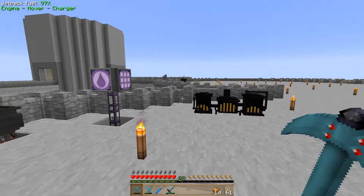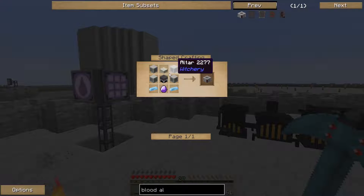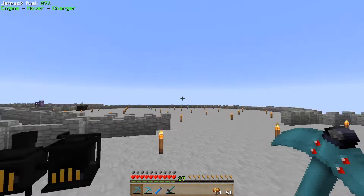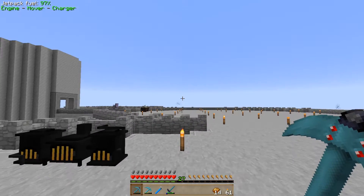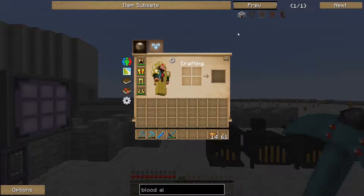The first thing we're going to have to do for that is obviously get the Blood Altar — this guy here. I'm actually going to make two Blood Altars. The reason for that is I want to set up a little system where one Blood Altar is where I gather the blood, with an automated mob killing system. That will store the blood, and the other one will pump into that for crafting. I've done it that way before and it works really well.